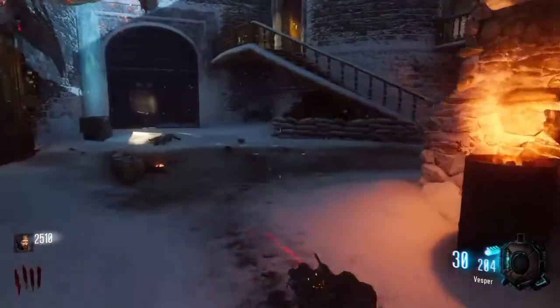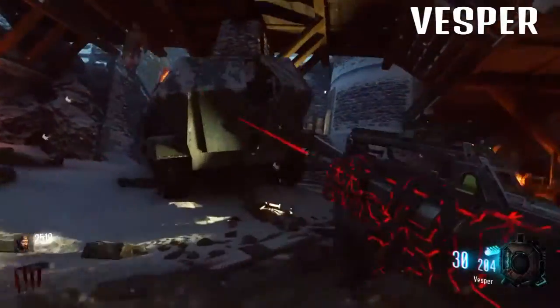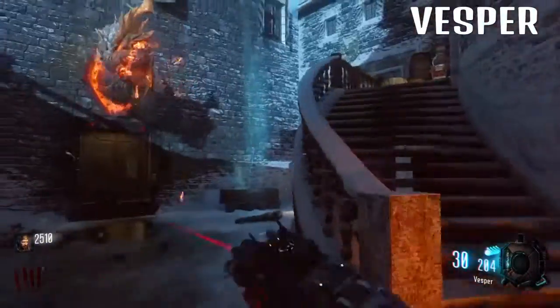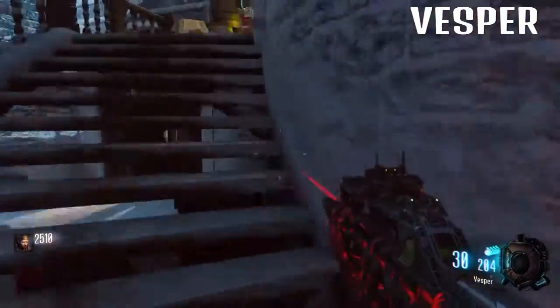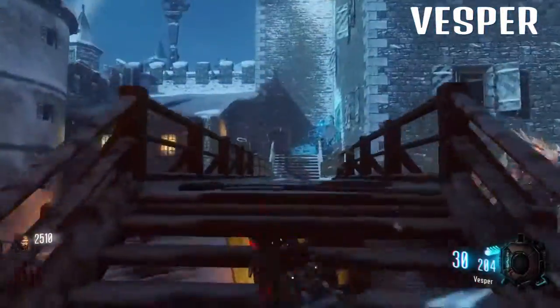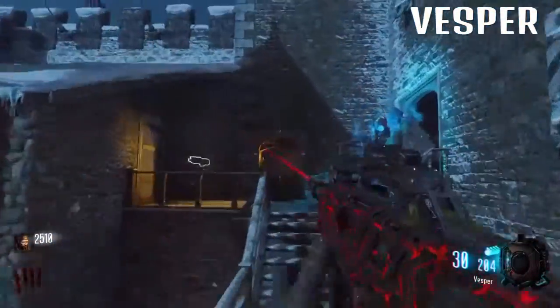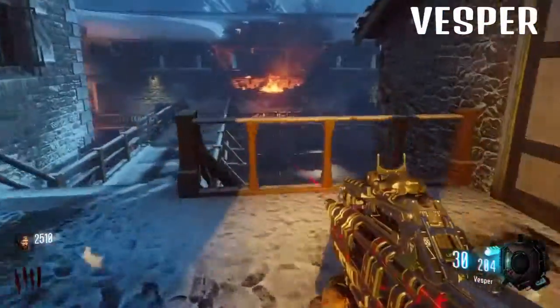So the first gun we're doing is the Vespa, and we're going to start off with damage. This thing's damage is not great at all. It's got a fair amount, but it's not amazing. It'll do you in the early rounds — it's not terrible, but it's pretty average, so I'd give that a 5 out of 10.